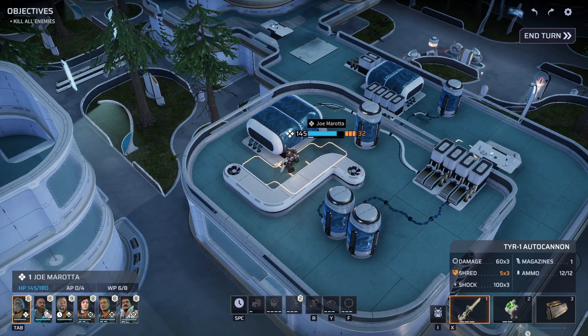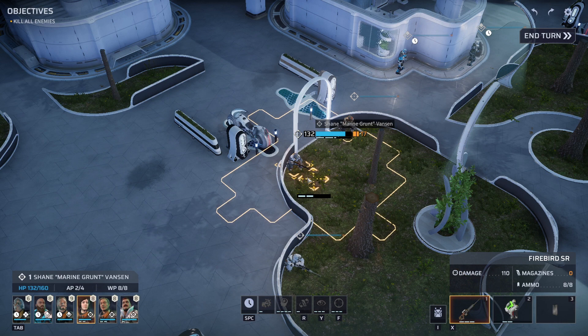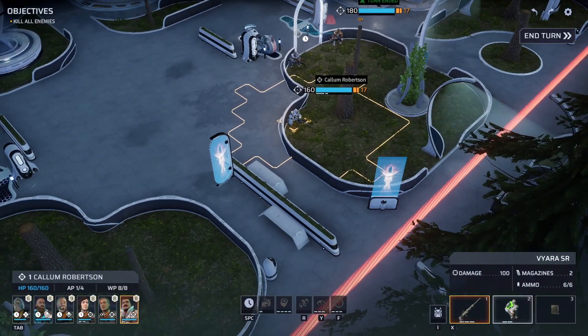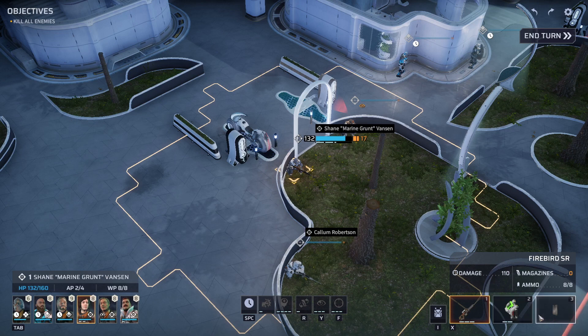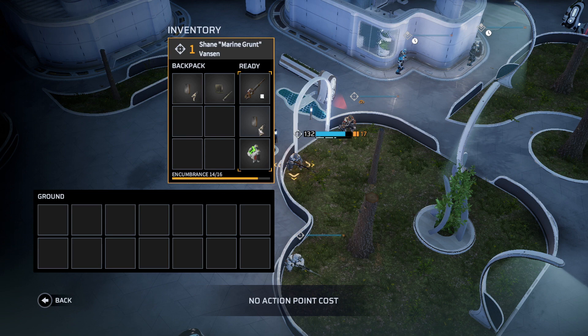Let's set some overwatch for those who are able. Shane, you can't overwatch because you don't have Quick Overwatch yet, and we didn't get you a pistol — we need to remember that. Calum, I could have sworn... I bet I equipped you with pistol ammo but nothing to shoot it with. This is the second time I've done that in my early-game haste.